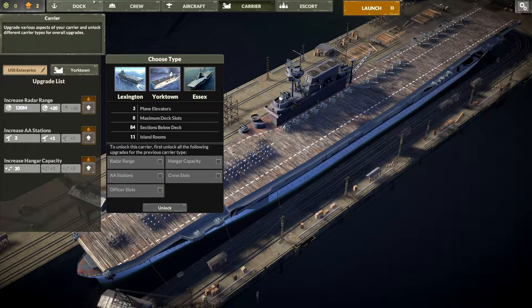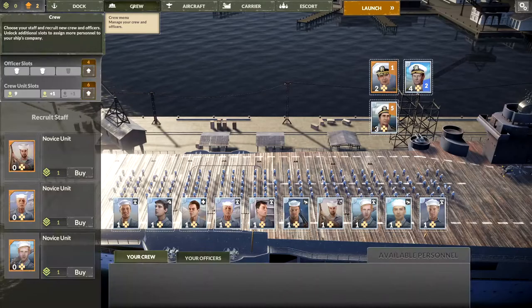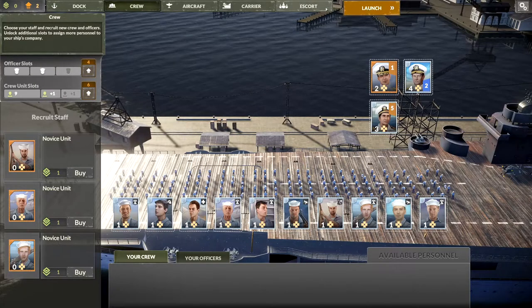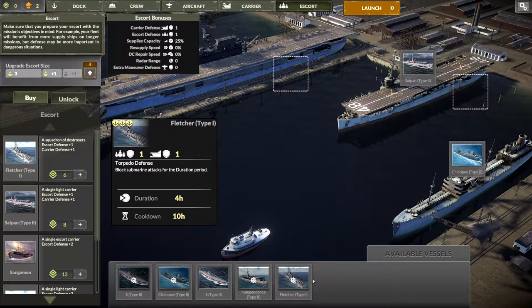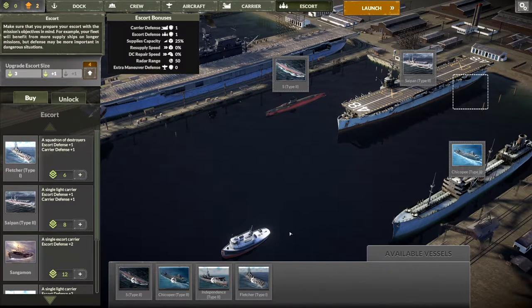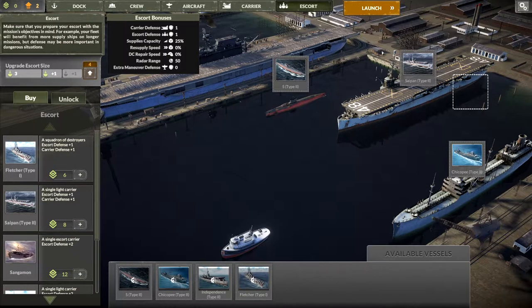We need to get all of them anyway but we'll save those last two points. Let's go to our Escort and get ourselves set up there. We'll get a Scythe Pan, Chicopee, and an S-Type. Unfortunately that's all we can do at the moment — don't have any other ships to add. We really need more points.